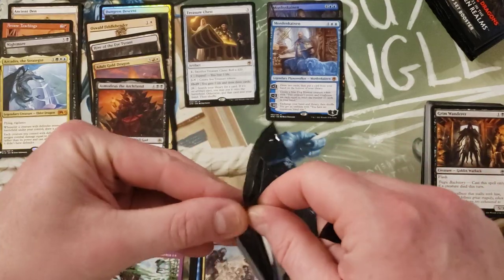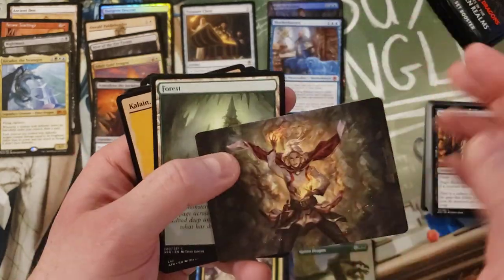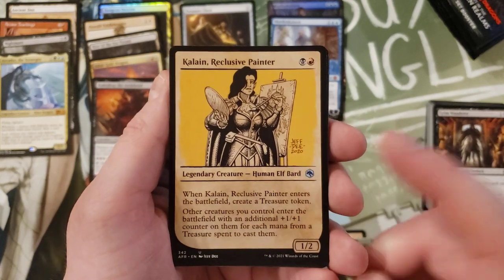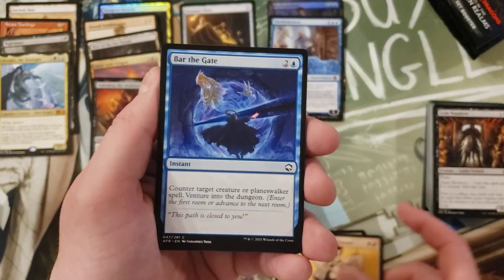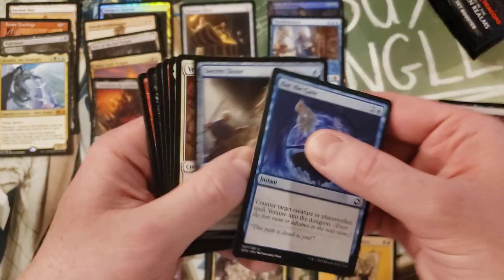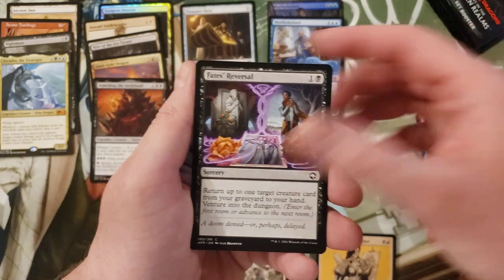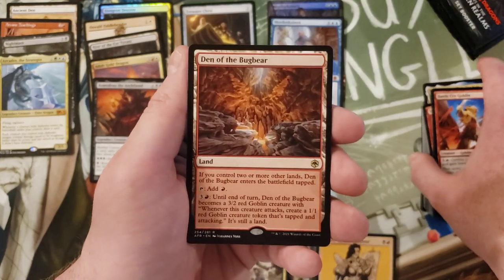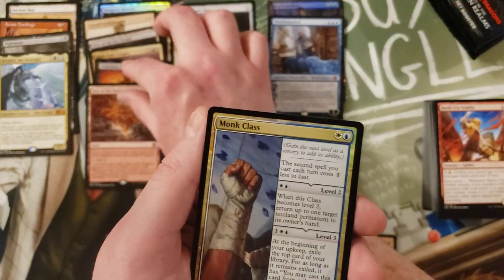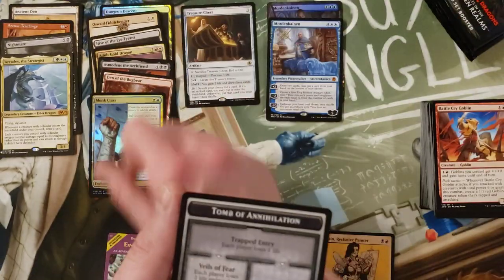I feel like somebody like Asmodeus the Archfiend, who's a devil god, should have been a mythic and should have been some kind of super powerhouse. I feel like they're not doing that card justice. Is this always a common or uncommon slot? Commons. Den of the Bugbear - another manland. Monk Class foil - kind of cool.